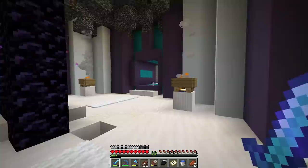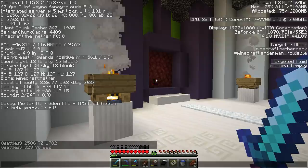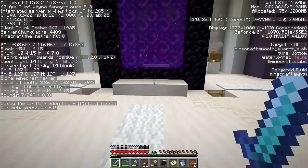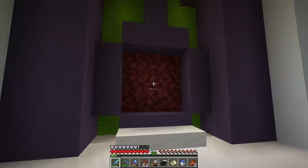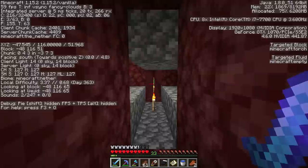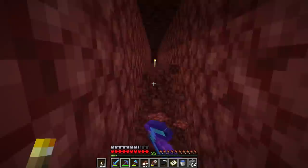Today's project begins in our brand new nether hub built in the last episode. Our overworld coordinates are very far, but the nether coordinates are much closer — we need to go to 323, 70, 222 and build a nether portal that should take us right to the center of that tundra village. We grab a flint and steel, and since 323 is the first coordinate we need, we head this way. Then 222 is actually this way, so we can branch off of this mesa tunnel.